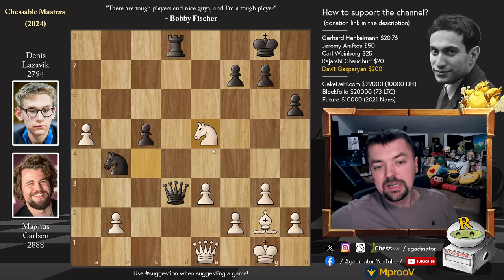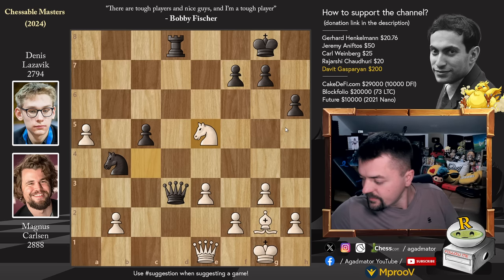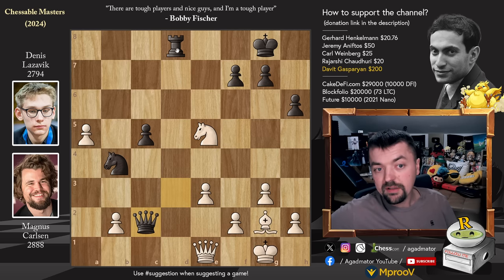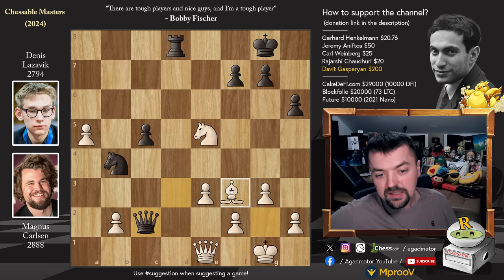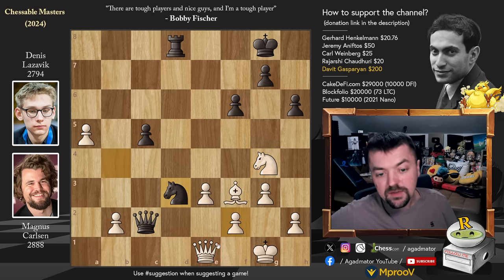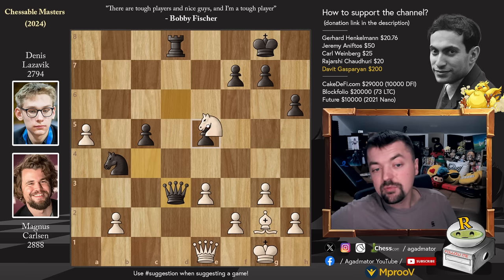Queen captures on d3 is spectacular because knight captures on e5 would be punished severely. Feel free to pause and try to spot it. The punishment is queen to c2 — the threat being rook to d1 to win the white queen. Once you prevent that with bishop to f3, now comes f6. If the knight goes to g4, then knight to d3 attacks the queen and puts pressure on f2. The only way to defend is queen to f1, and now just f5 and the knight is lost — no squares left. So knight captures on e5 is impossible after queen captures on d3.